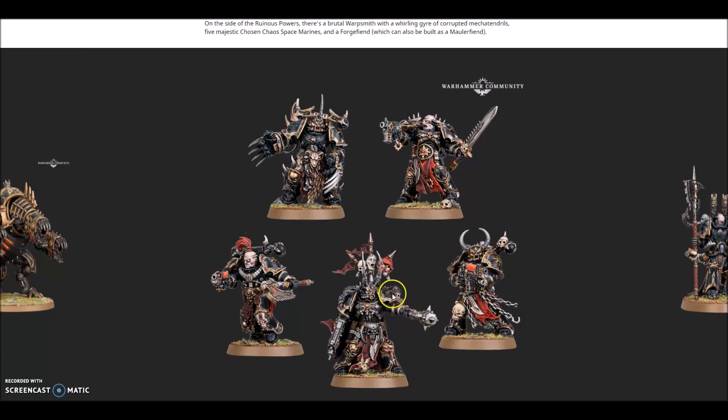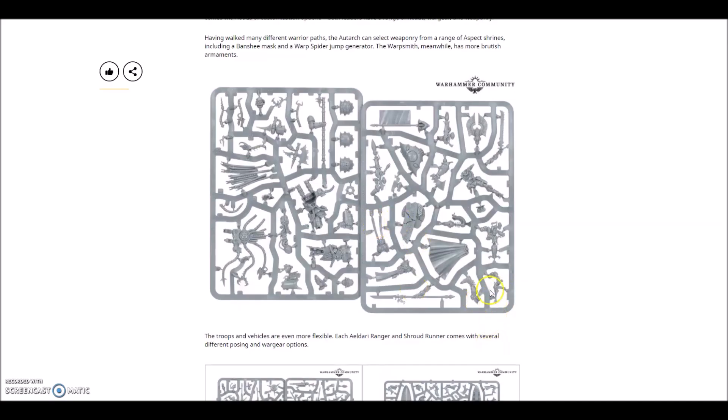These look pretty cool - I love the combi weapon here, having a combi weapon on what is essentially a Chaplain equivalent is pretty cool. These do remind me of the old Dark Vengeance box, which is really cool. Now here's the dark one - it's pretty cool. You have several heads, a missile launcher, what I believe is your fusion gun, your spinner, your chainsword.